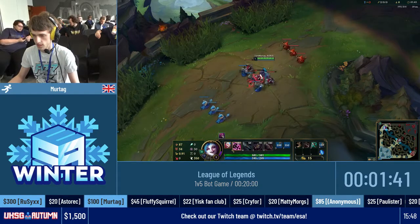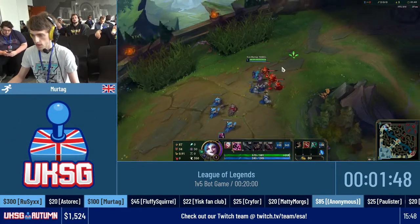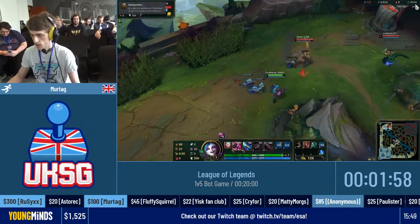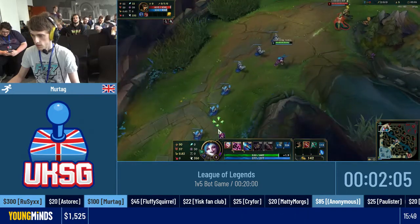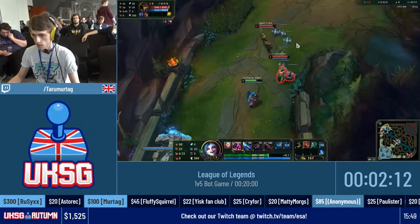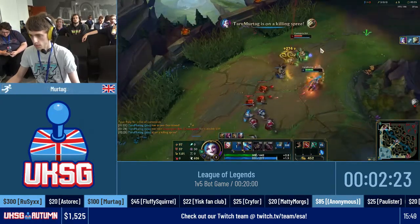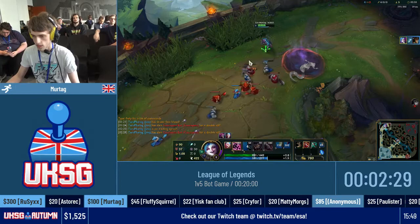So we're going to start pushing these lanes in. CSing isn't actually very important — pushing the lanes is more important than actually getting the last hits. Because we get so much gold through killing the bots, we don't really need to CS. But the start of the game matters a little bit. So I want to pull these bots now because I want to get another double kill — hopefully they'll follow me all the way to the turret here. Normally I want to fight Yi first because he's the scarier one. Jinx's passive makes me really OP when I get a kill. So that's good. We have 800 gold — that's all I need.